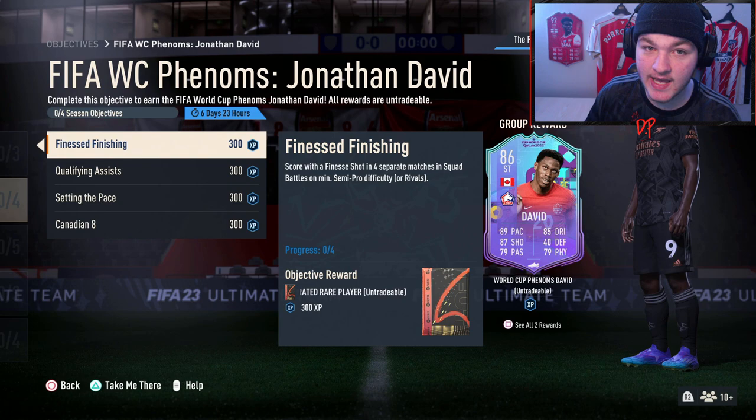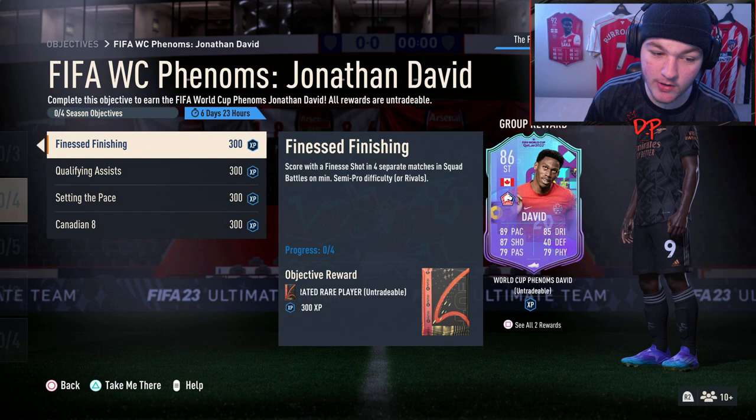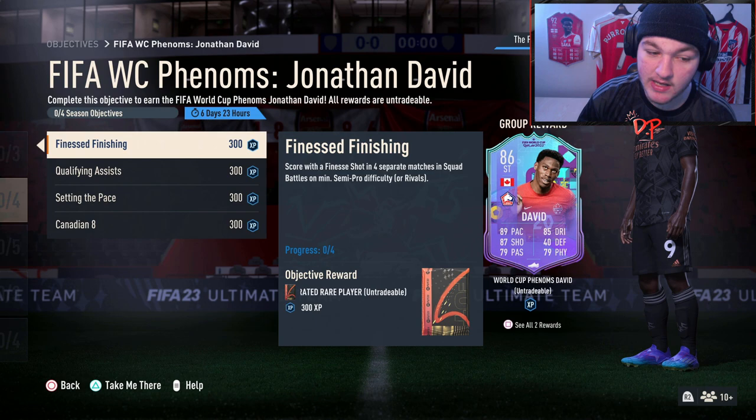I've uploaded over 200 objective guides, so throughout the video I'll answer some commonly asked questions. If I leave anything out or leave your question unanswered, let me know in the comments. First up: score with a finesse shot in four separate matches in Squad Battles on at least Semi-Pro, or you can do this in Division Rivals. For the easier way, we're going to base this whole guide in Squad Battles.